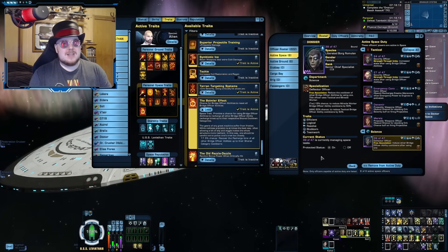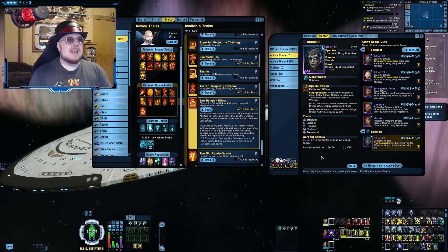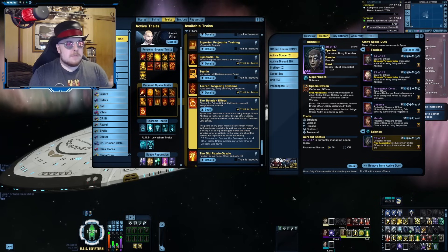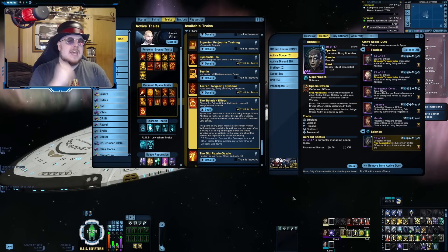I wouldn't go with a full three of 47 duty officers because that's a little overkill. And Boimler Effect is still less space-consuming than two seats of Aux-to-Bat — I mean, where would I put Aux-to-Bat here? I'd have to give up half my engineering slots, and I kind of need most of that where it is. That is the give and take with this method.